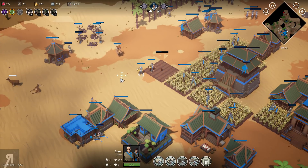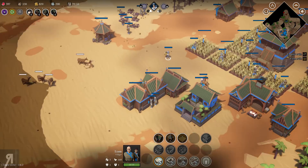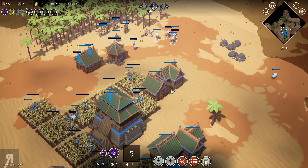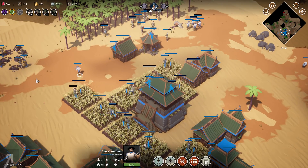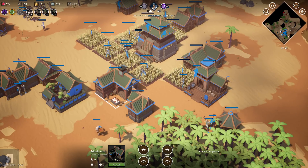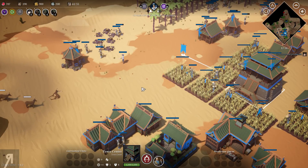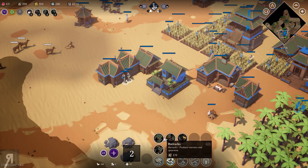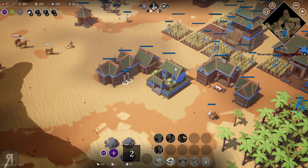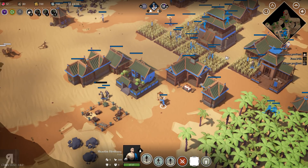Let's get some more archers. Maybe we want a marketplace to buy and sell resources, though I'm not sure if that's necessary right now. We're under attack again — oh, never mind, we handled it. Let's patrol some guys around the perimeter. Maybe some mounted units would make sense. There's the civilization military upgrade available — let's get those.